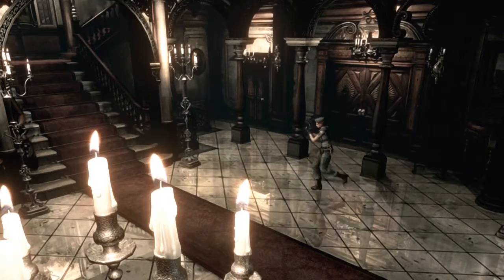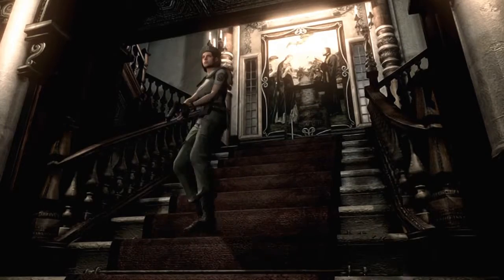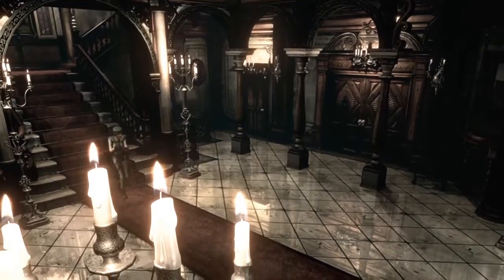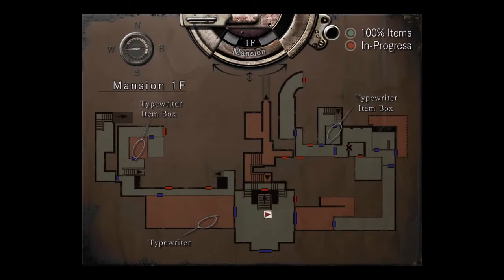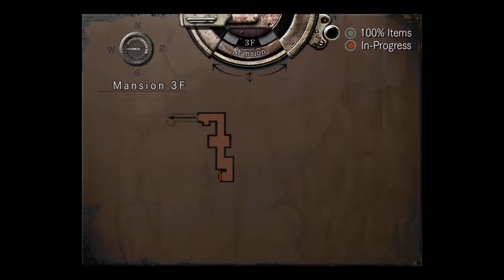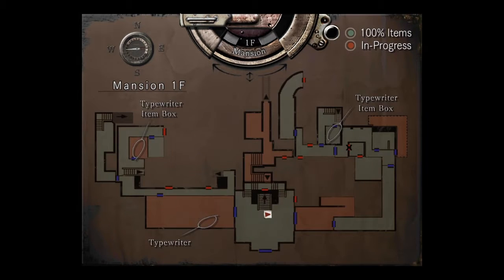A hint that's going to be very useful while we're playing this: when Barry says something, pay attention and listen to him. If he says to do something, do it. I think I'm going to go to the item box.